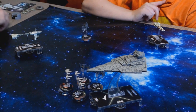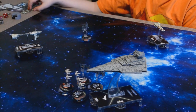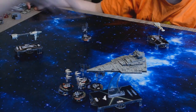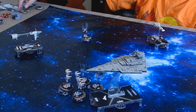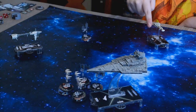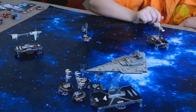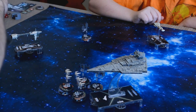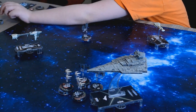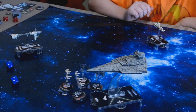I only get one red attack die on the Star Destroyer. I got two hits. So you have a brace and two redirects. I'm attacking the side. I guess I'll just use the brace — that'll give you one damage. Because I don't want to give it back since you're going to be defenseless. Now I'm going to shoot out the front. I'm at medium range, so I get two blue attack dice. I only have two hull left — if you get two hits, I'm dead. Two hits. Yes you do. You're dead. TIE fighter is gone.